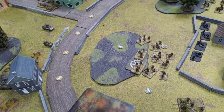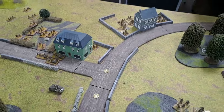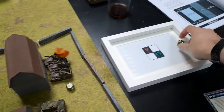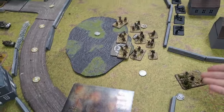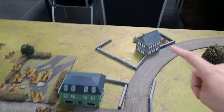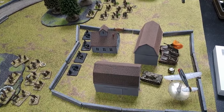Turn three for the Americans. Rally test — they don't rally. Check whether the unit leader is within six of the HQ — just within range — so they get a re-run and they're good. Aircraft come back in. Going to the building, though the platoon cover didn't help last time. Opening up onto the Tigers again.